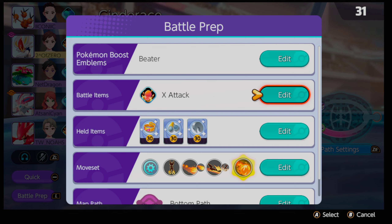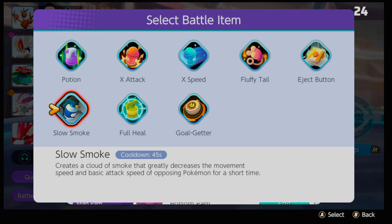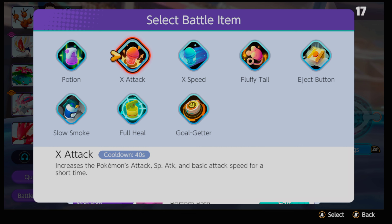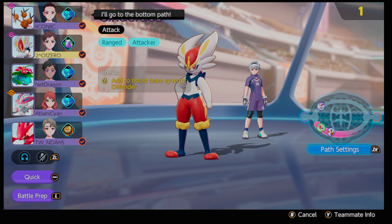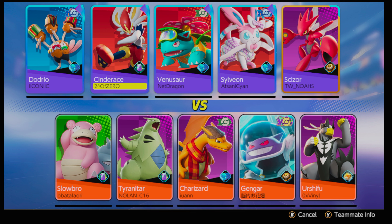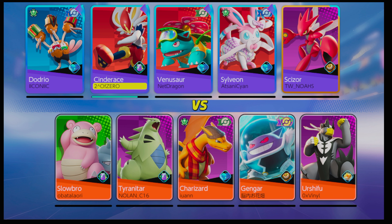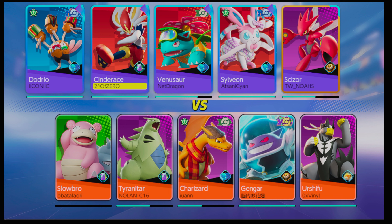For the battle item you can go X Attack, Potion, X Speed, Eject Button, Full Heal, or Slow Smoke — there are a lot of different ways to go about it. I like X Attack because it increases attack speed. In this regard I should take Potion since I don't have anyone who can heal me. This way I can stay in lane longer than the enemy team anticipates.